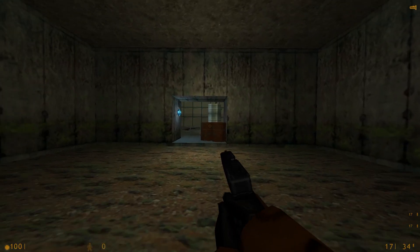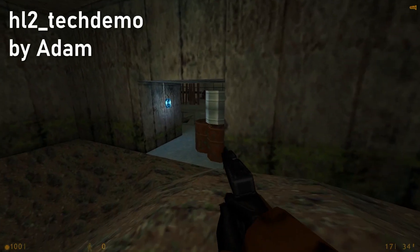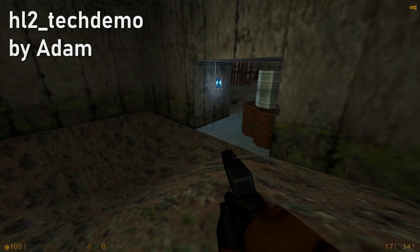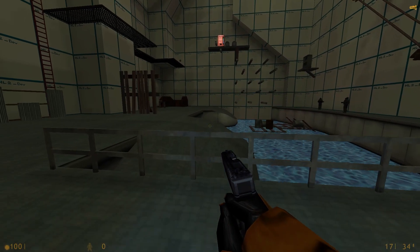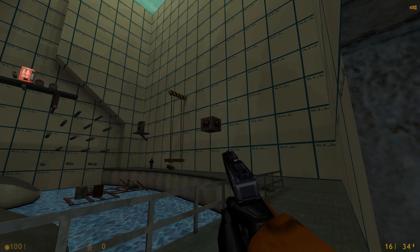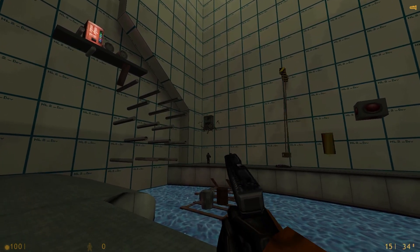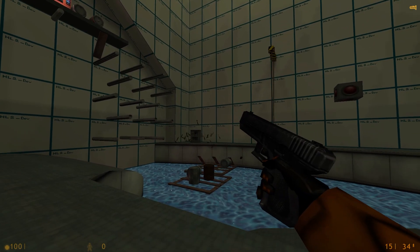There are also two tech demo maps made by Atom. These are basically a recreation of the E3 tech demo Valve showcased, showing off their new game engine for Half-Life 2. Most of what you'd expect is in there surprisingly, and the physics-based stuff is replaced with scripted animations instead.